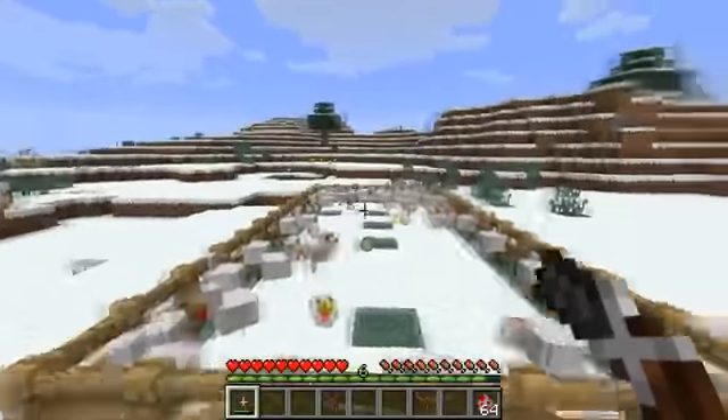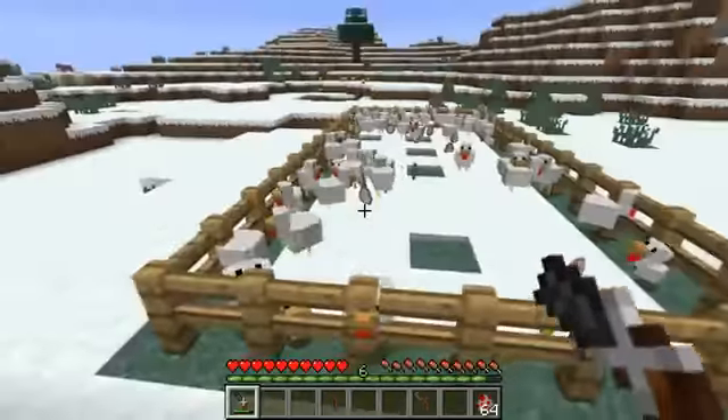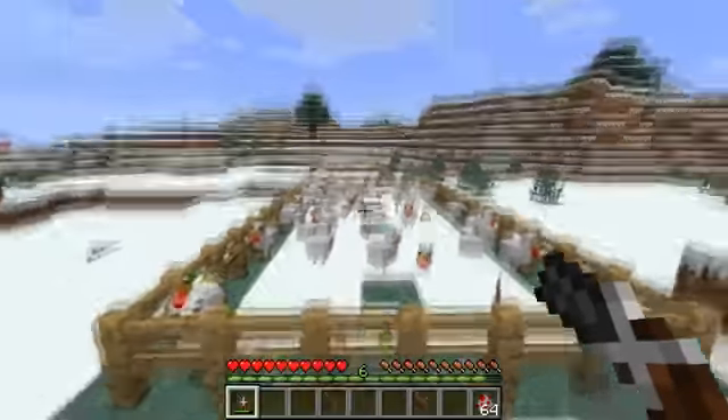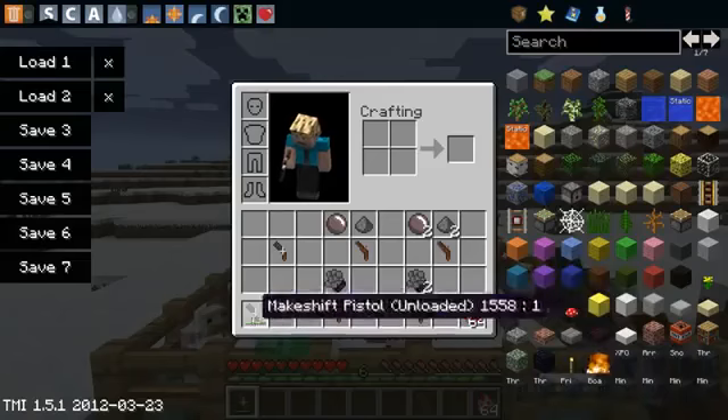The farther away you fire at them, the less damage they'll do, so as long as you fire at close range, they should die. Although this particular pistol has a 1-in-3 chance of not actually killing the mob at close range, so be wary of that. That's pretty much all I can say about the makeshift pistol.